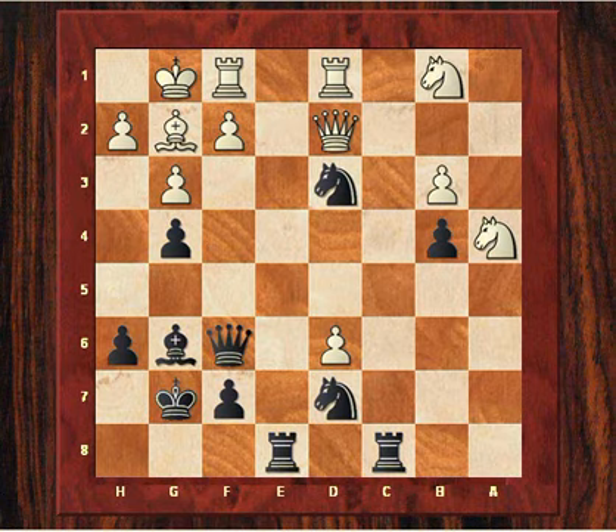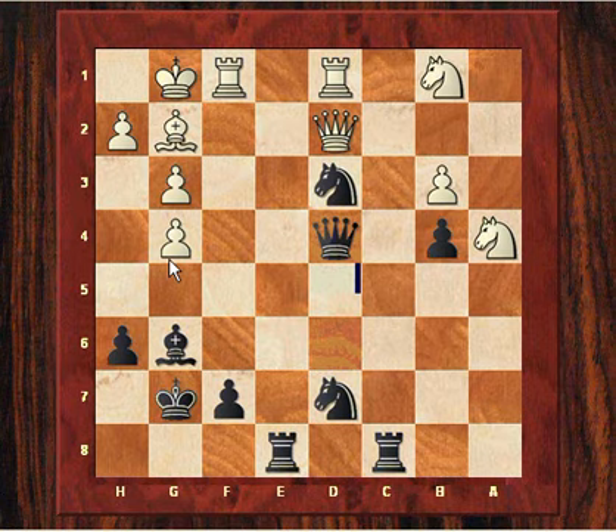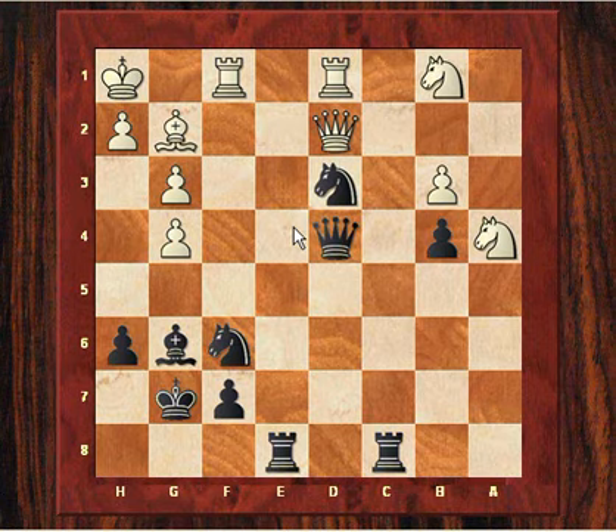Now Kasparov takes on d6 — he doesn't mind losing this g pawn, he's still going to be a pawn down. But Qd4 — and now if he wants material back he can have it, but he doesn't just want material back. This is another fantastically artistic combination. He plays Nf6, so both knights are going to be amazingly centralized. After Ne4 — the black position with these knights is quite awesome. Qxd3.